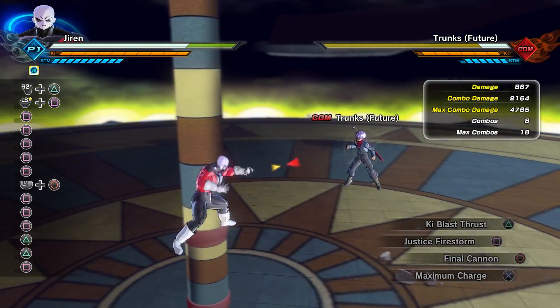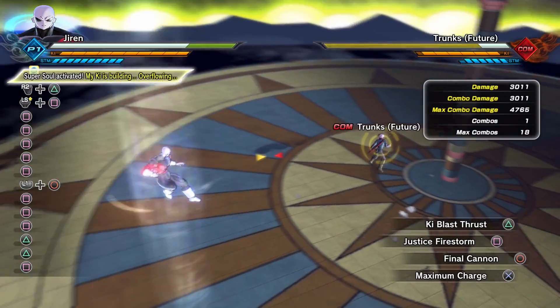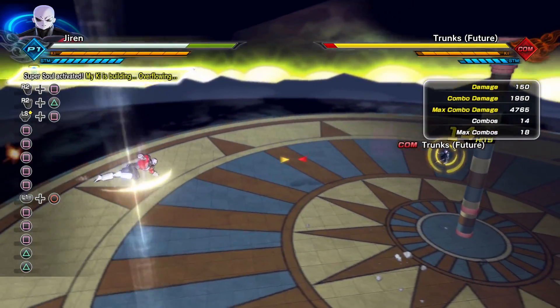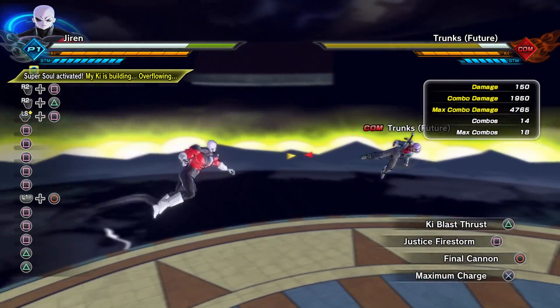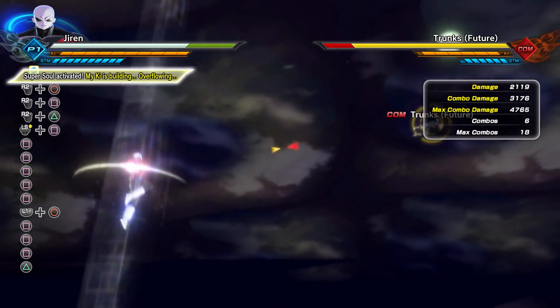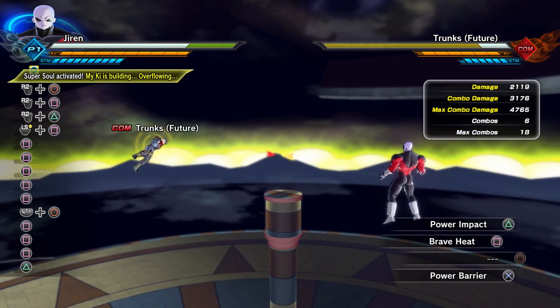Now we're going to move on to his super and ultimate attacks. First starting with Ki Blast Thrust — Ki Blast Thrust is going to do a total of 3,011 damage. Justice Firestorm is going to do a total of 1,950 damage, while Final Cannon is going to give you a total of 3,176 damage.